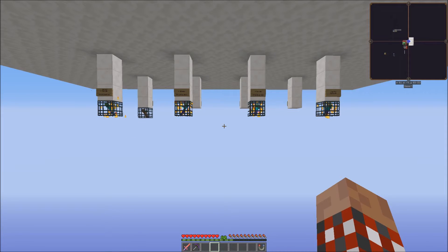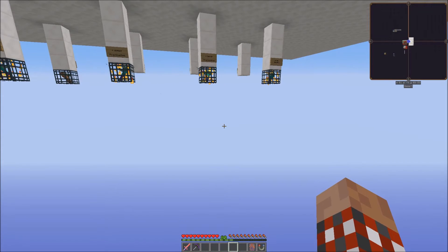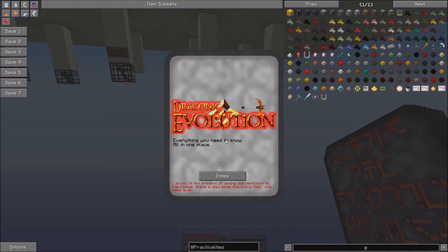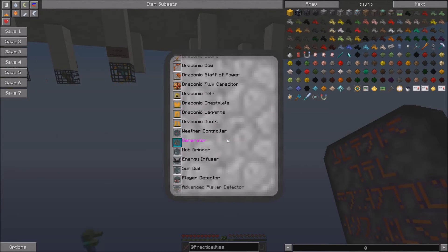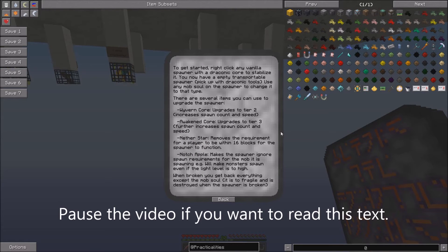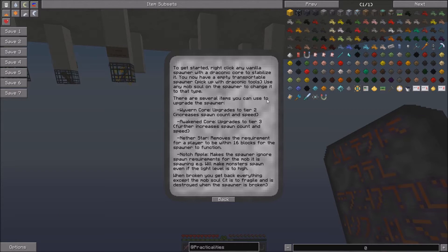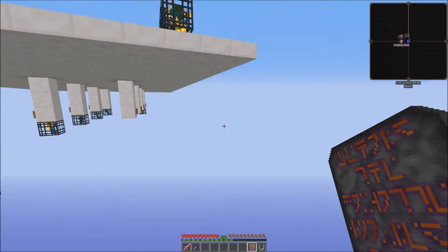The other mod we'll talk about here is Draconic Evolution. If we pull open this tablet and look at the index, here it is — the Stabilized Mob Spawner. You can just pause it here and take a quick read. What you want is any spawner you can find: you can go ahead and slap on it a Draconic Core, and that will give you a Stabilized Spawner. Let's zip over here.